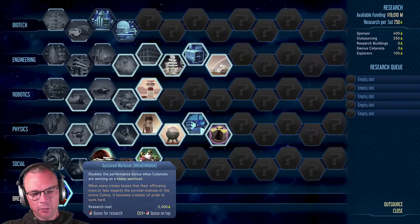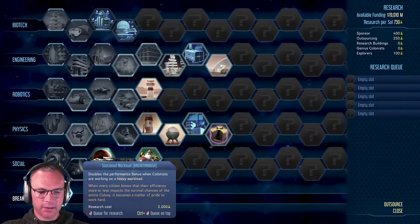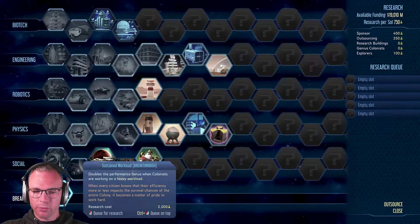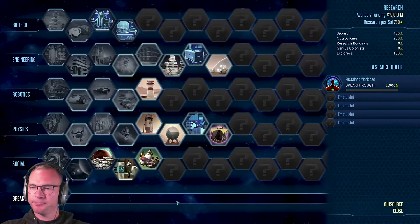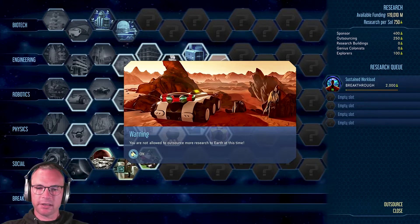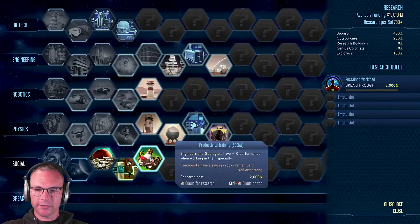This doubles the performance bonus when colonists are working on a heavy workload. When every citizen knows that their efficiency more or less impacts the survival chances of the entire colony, it becomes a matter of pride to work hard. And control-click Q on top - we want to do that. We are still outsourcing but only 250 at the moment, which doesn't seem right, but that's fine.